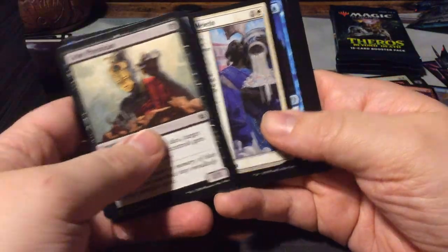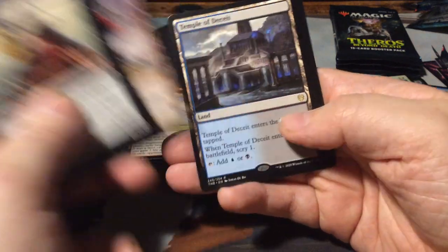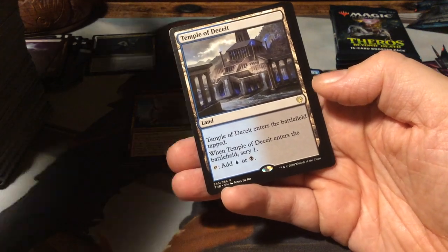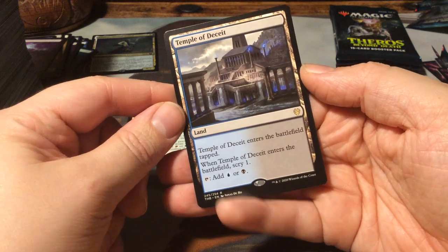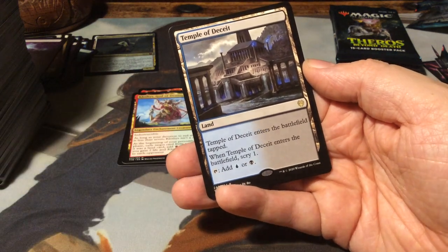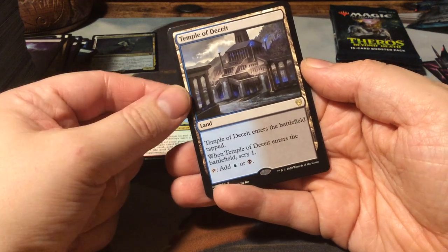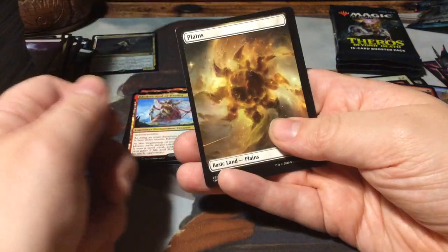We still have 4 boosters to go. The Birth of Meletis, One with the Stars, Mischievous Chimera. And we have a Temple of Deceit - temples are back as well of course. These lands are the same as the M20 lands but different colors: they enter the battlefield tapped, and when they enter scry 1. This is the blue and black version. Plains.